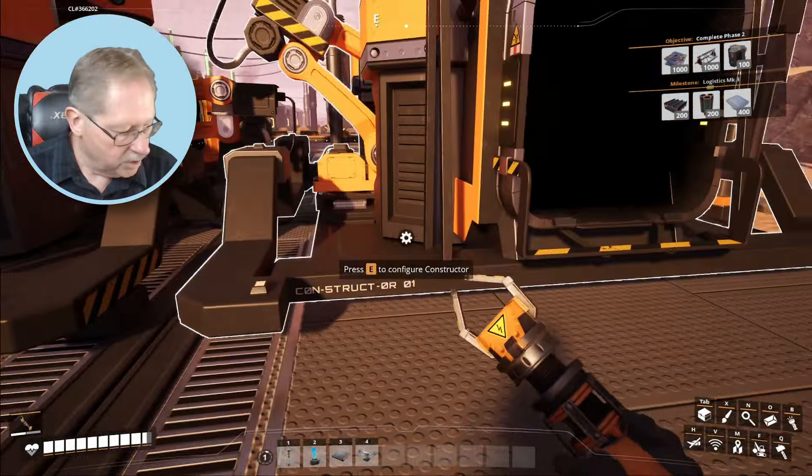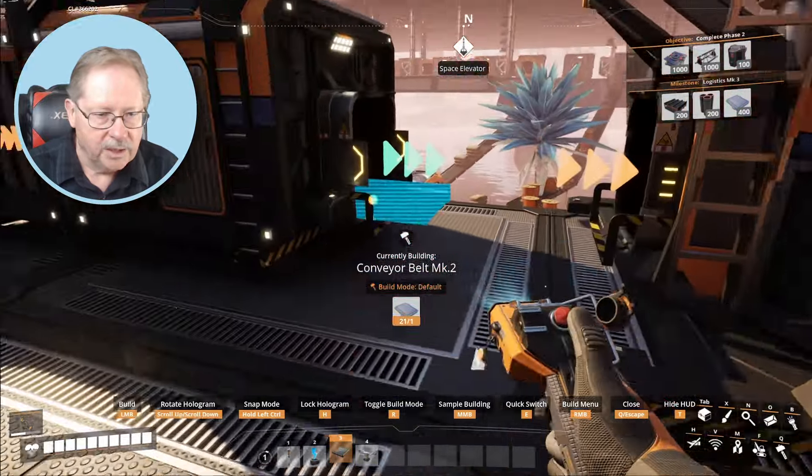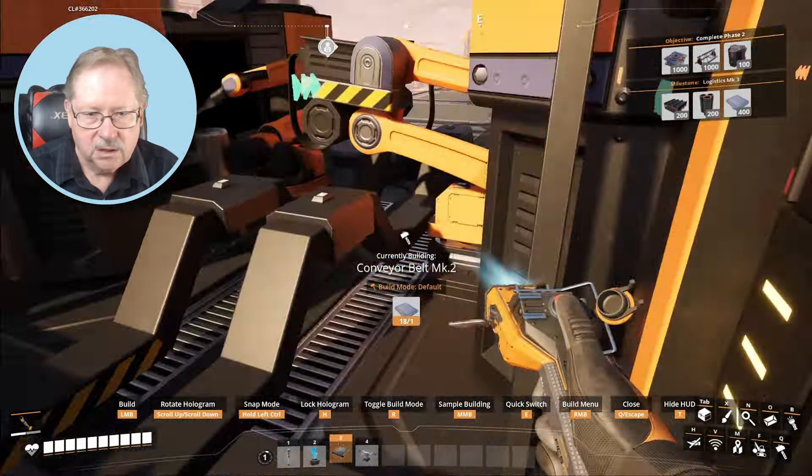New constructor here — and that's perfect. I need to remove this storage container. Now we've got our three constructors and we can convert them — select recipe — we're going to have them make solid biofuel. So it looks like as long as I have biomass, I'll need the three constructors to make biomass.